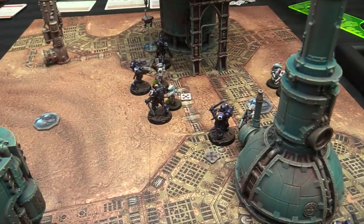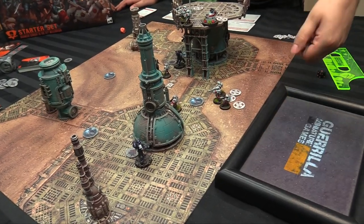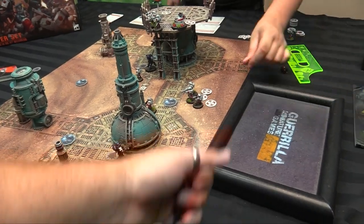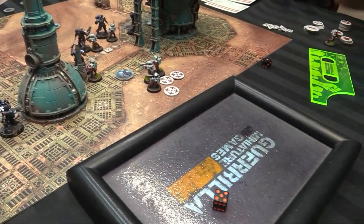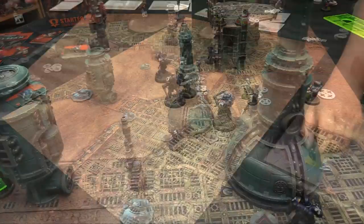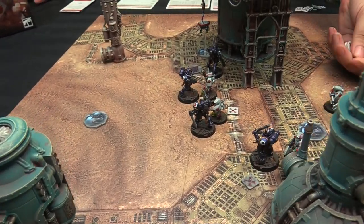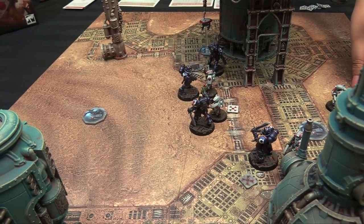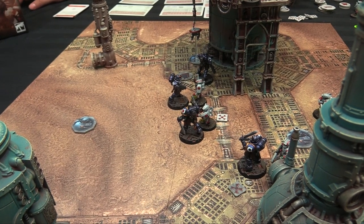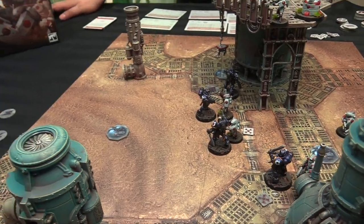Owen's sergeant swings back at my Sarge — hits on fives, gets one wound, but I make my 3+ save. The flush wounded breacher and the other breachers swing back — they don't connect. End of turn: Owen has one model down and a flush wounded. He has no CPs for bonding knife ritual so he makes a nerve check — leadership six, rolls well enough. He passes.